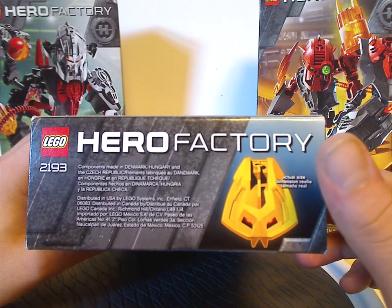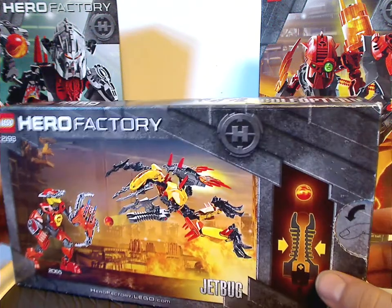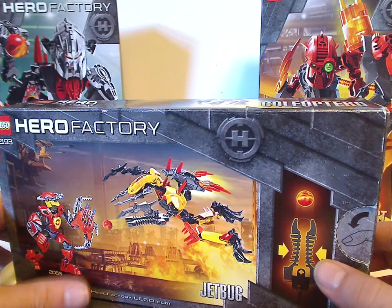You can see the actual size of the head parts, and on the back you can see a picture of the villain fighting against one of the heroes, shooting off the missile launcher, HeroFactory.com, and the logos again.